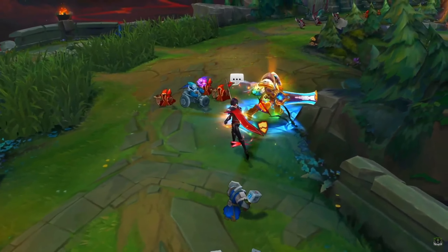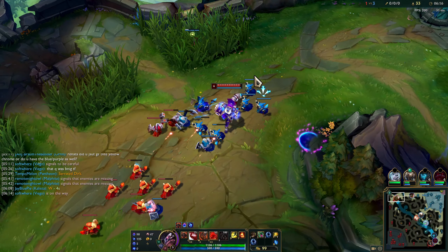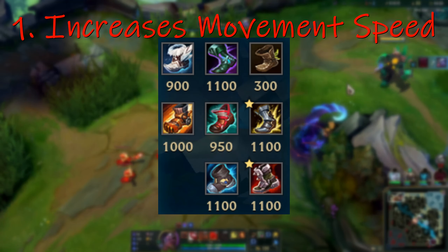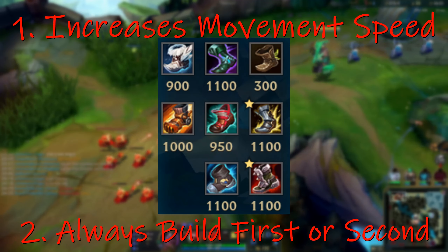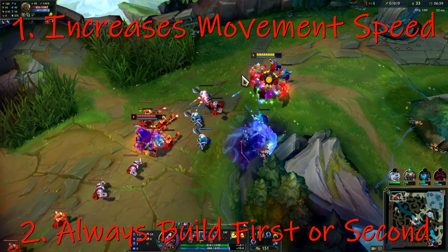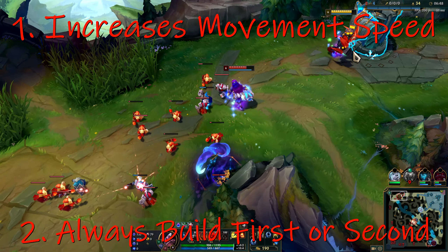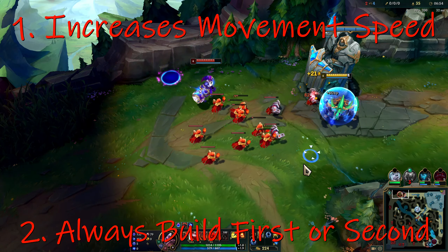We're going to wrap everything up into one video so that way you guys have all the information you need pertaining to boots in the game. When it comes to building boots in League of Legends, there are two main things you need to know. The first one, which is the most obvious, is that it increases your movement speed — important for keeping up with enemies, chasing them down, and getting around the map. The second thing is that you typically build boots first or second item in the early to mid game, and depending on your gold income, whether you're ahead, even, or behind against your lane opponent, and several other factors, you're either going to be building this first or second in conjunction with your mythic. For optimal movement speed and gold efficiency, you want to build boots first or second — not third or fourth.